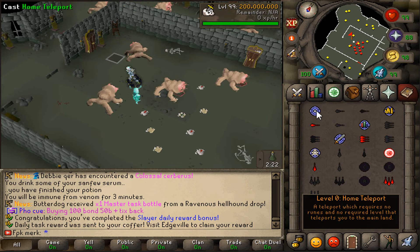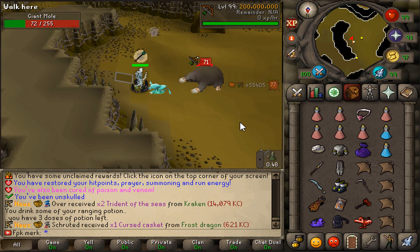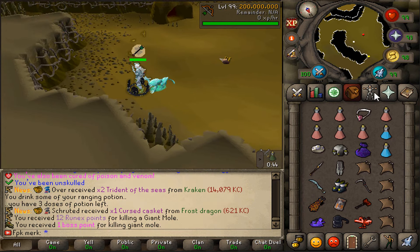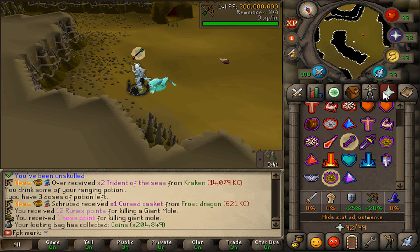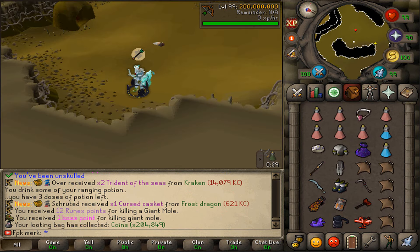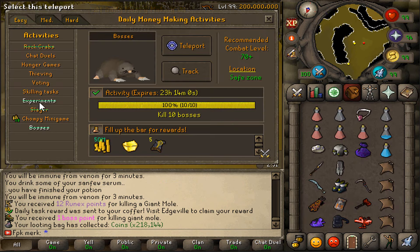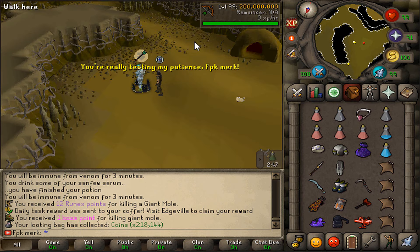The next task is bosses, so let's go and kill some giant moles. As you can see, my gear is very powerful — I can literally hit like 80s with this setup. The hits are very OP. Giant moles task completed!